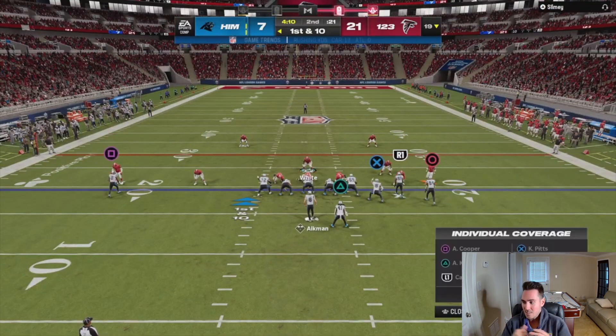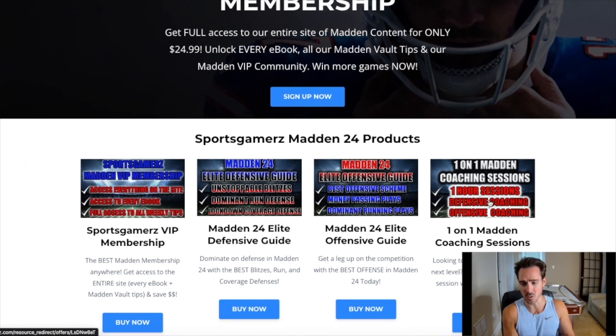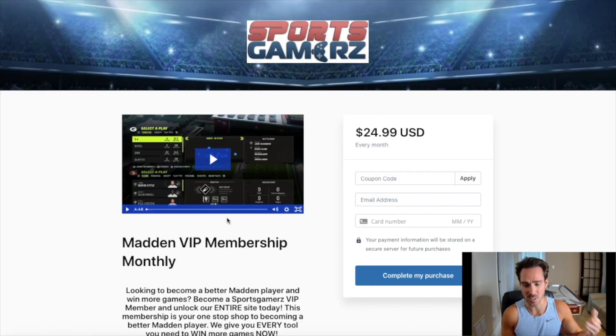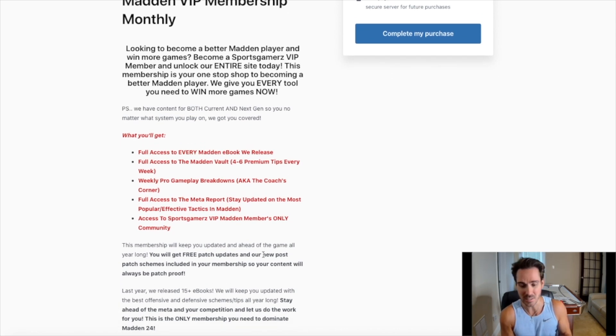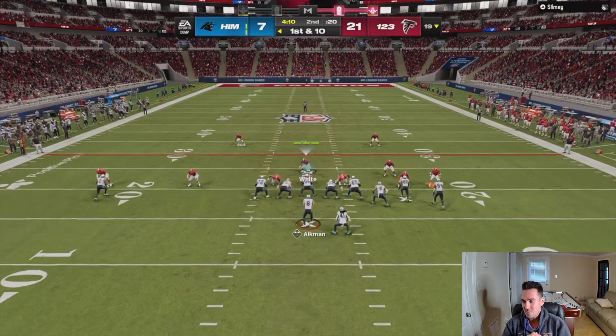Do you want to become a better Madden player and win more games? Check out my premium Madden strategy website, sportsgamers.com. I've built sportsgamers.com to provide the best Madden tips, ebooks, and schemes from the pros at the lowest price possible. I've helped thousands of Madden players improve their game. Our VIP Madden membership includes all our Madden ebooks all year long and hundreds of weekly Madden vault tip updates. Click the link in the description and use coupon code duke for 10% off.